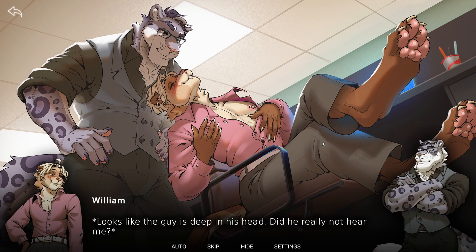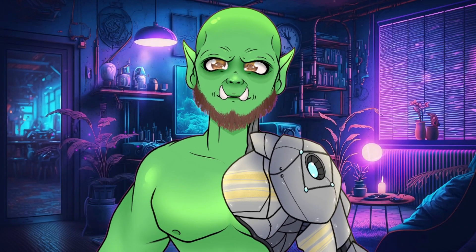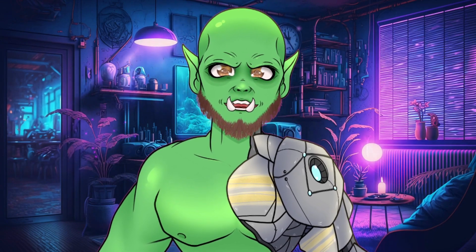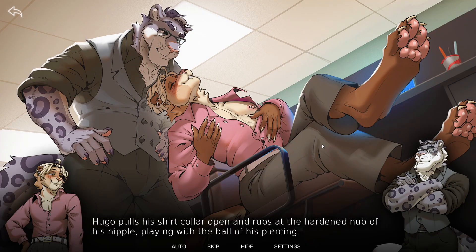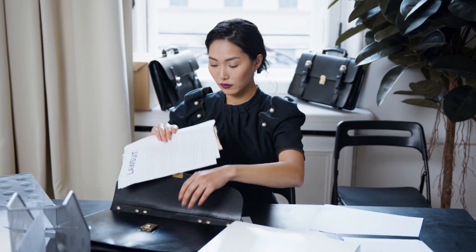Of course the most interesting part of the game are the stories and art. You get five stories with various needs and fantasies. For example, the first story revolves around Hugo, who is flirting via a dating app with an unknown person. He pretty quickly finds out that it is his boss William — everyone with one brain cell knows instantly what's going on — and both start fucking each other in the office. A nightmare for every HR department and a lawsuit waiting to happen.